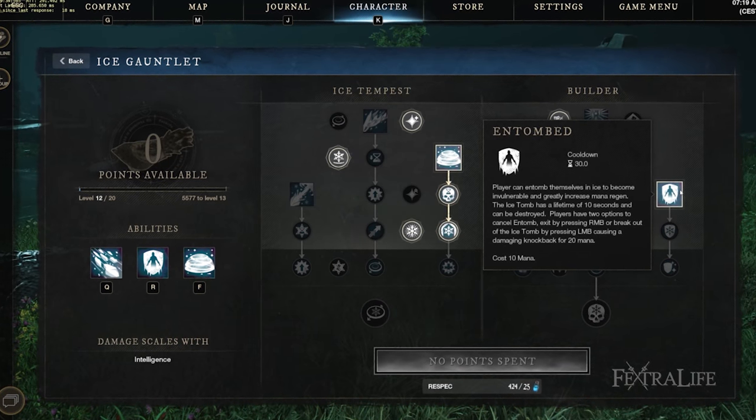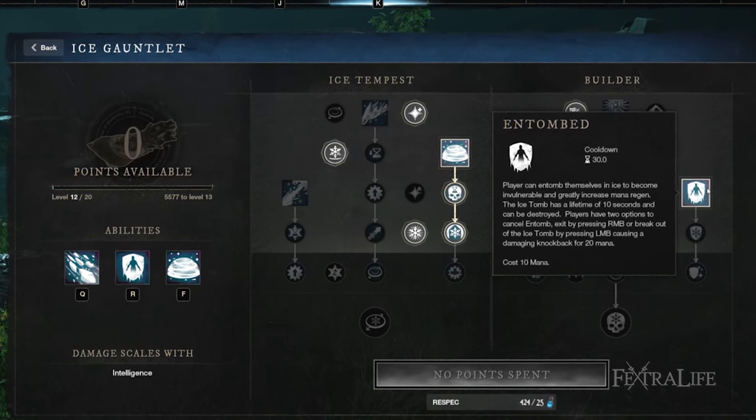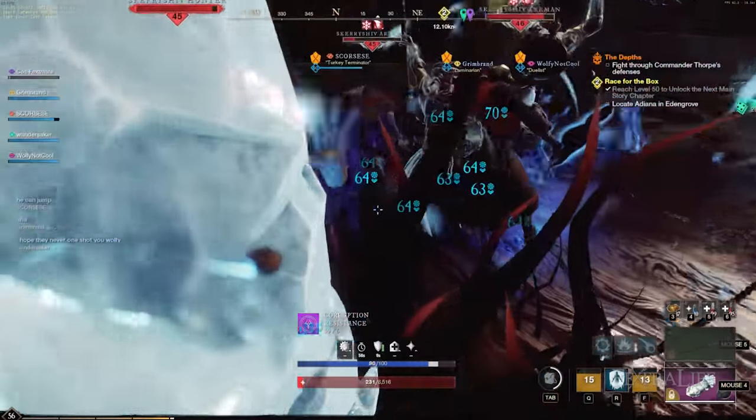Entombed: This skill is primarily used to regain mana quickly, but you can also use it when you've accidentally pulled aggro or you're in a bad spot. Sometimes when I quest I drop Ice Storm and then use Entombed while enemies attack me to keep them inside the circle.